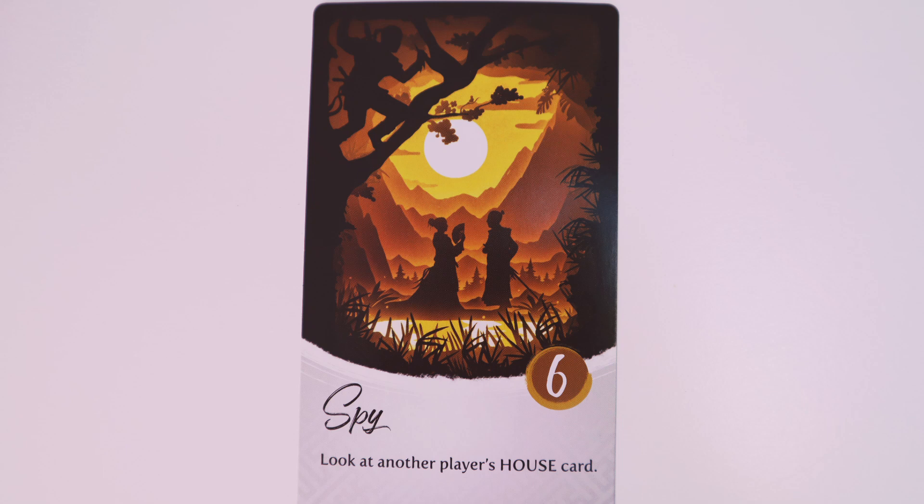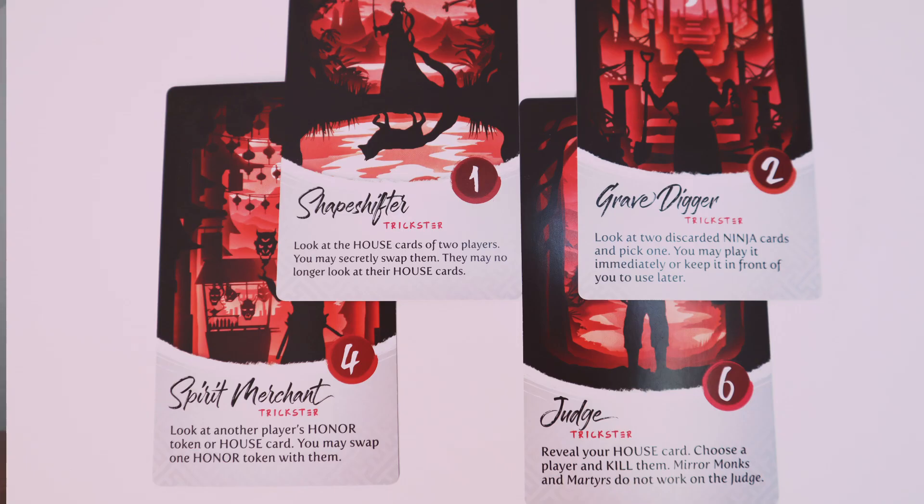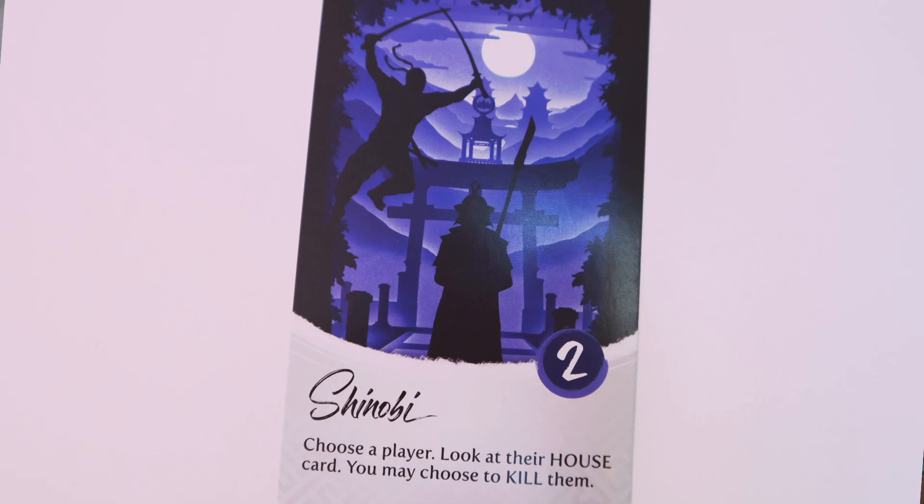First, anyone with a spy card gets to look at another player's house card, seeing their allegiance and rank. Then anyone with a mystic card gets to view another player's house card and one of the cards they drafted. Tricksters follow and unlike other cards perform a variety of actions, everything from revealing house cards, acquiring extra actions from discarded cards, stealing points, and killing other players. Blind assassins then come on the scene, able to kill another player, followed by shinobis who can view a house card and then decide if they want to kill another player. If multiple people are playing the same card type, they resolve in turn order based on the number on their card from one to six.